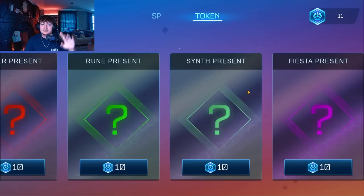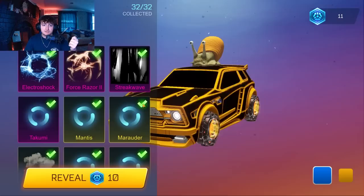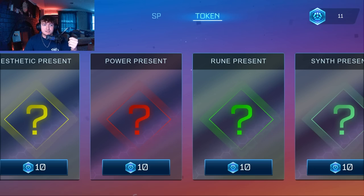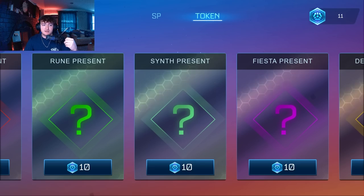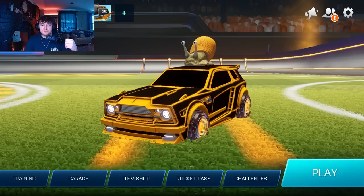If you go into the shop you can now spend your tokens on different seasons. Based on the season and when it came out, you can find different items — pre-season, season one, season two, season three, and I imagine it goes all the way to season seven. Then we also have the Fiesta and the Derby, which is the Decal Derby event they had.